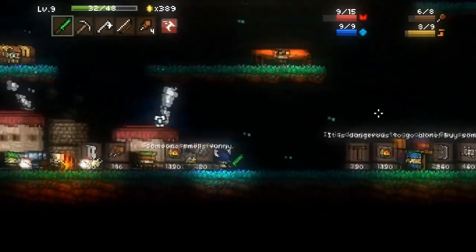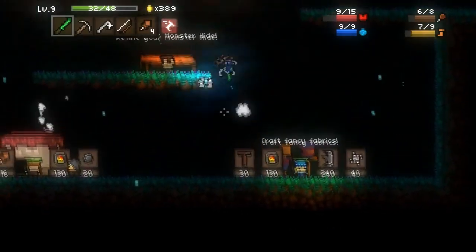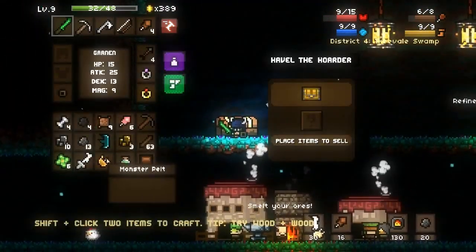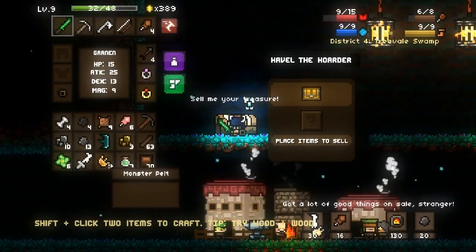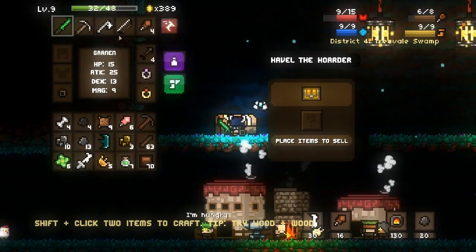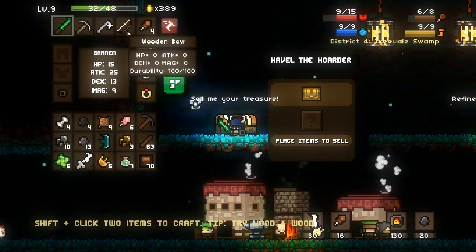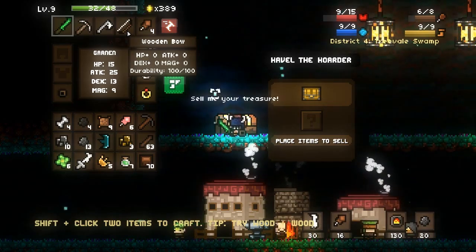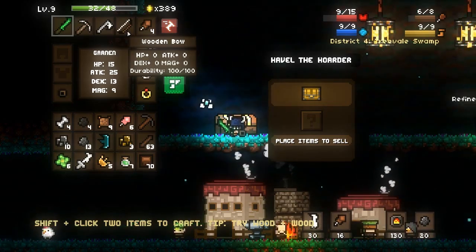Now we've got a fire starter. You guys have absolute shit that you're selling me. We've got our wooden bow — it's a shame that you can't actually get anything other than a wooden bow. Can you imagine being able to get a diamond bow? Like, who the hell wouldn't want that?